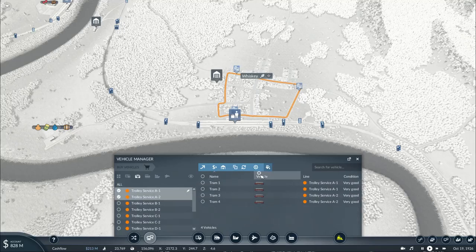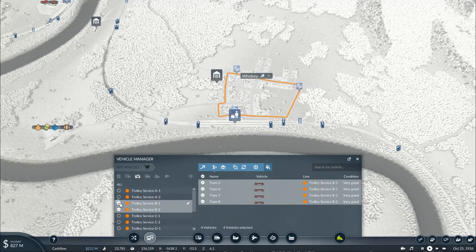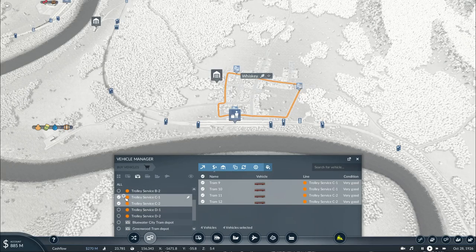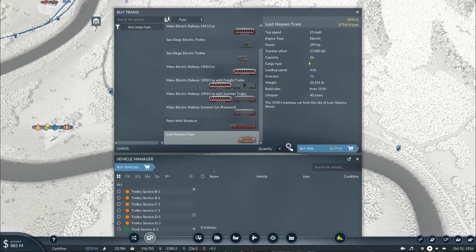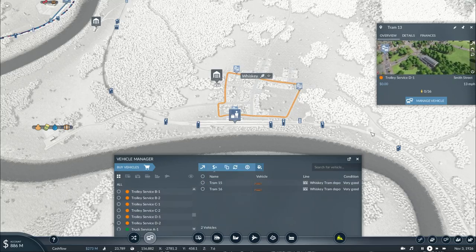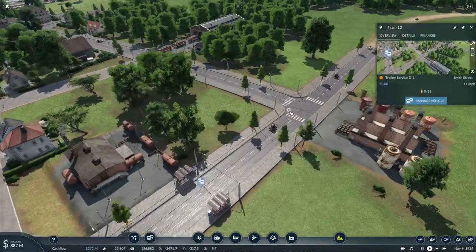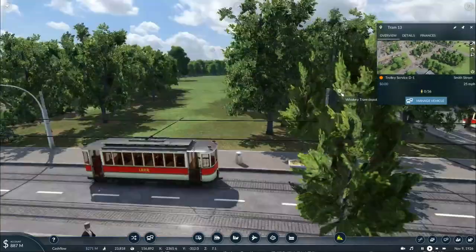Trolley Service A1 and A2 feature the Mags 1893 cars; this one features the Peterwitz and these feature the Lost Haven trams. So I'm swapping these for the 1900 era Mags electric trolleys, replacing this variant with the Peterwitz street cars, and finally for this one it's going to be four of these Lost Haven trams — basically based off of the ones from the game Mafia, the original one. Although they state these trolleys were around in 1930, this particular model is based off of another but they still look the part.